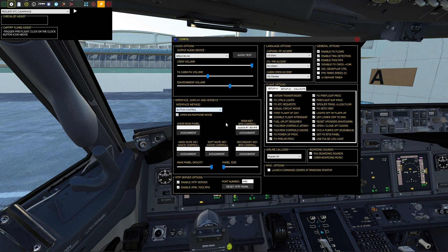Here we can take a good look at the settings. I assigned the button control to one of my joystick keys, and what this does is this button right here lets you proceed to the next option item. Airline callsign: Ryanair UK, since we are flying a Ryanair 737. Flight options: we have Vatsim transponder and FO pre-flight. You can toggle these on and off, such as the ATC requests — if you're going to be flying on Vatsim or using FS HUD, you don't really have to use the ATC requests on FS2 Crew itself.